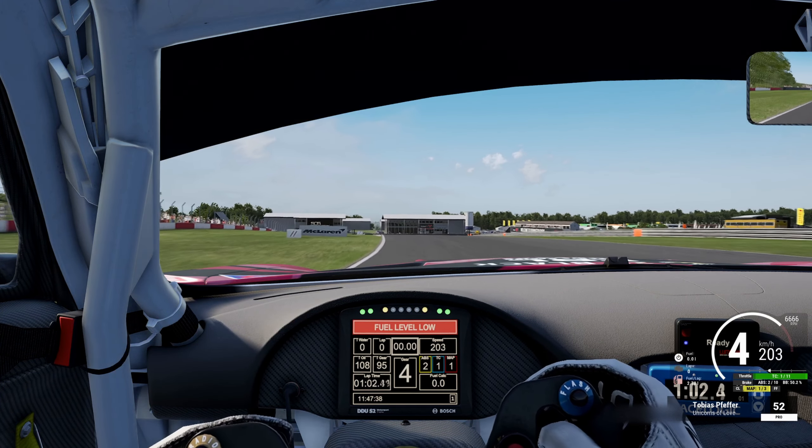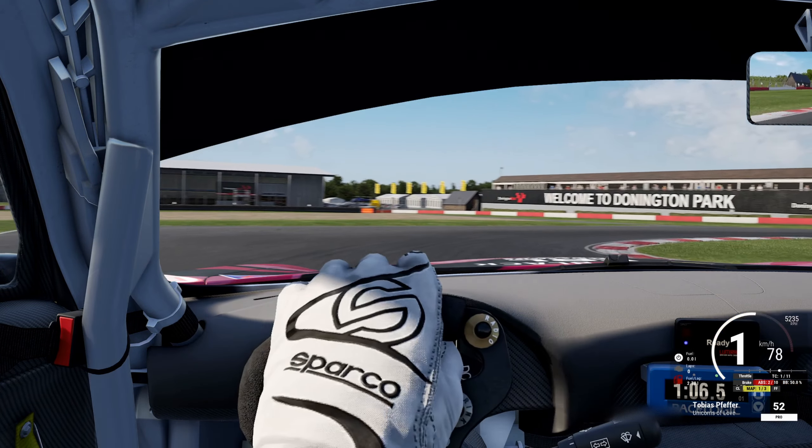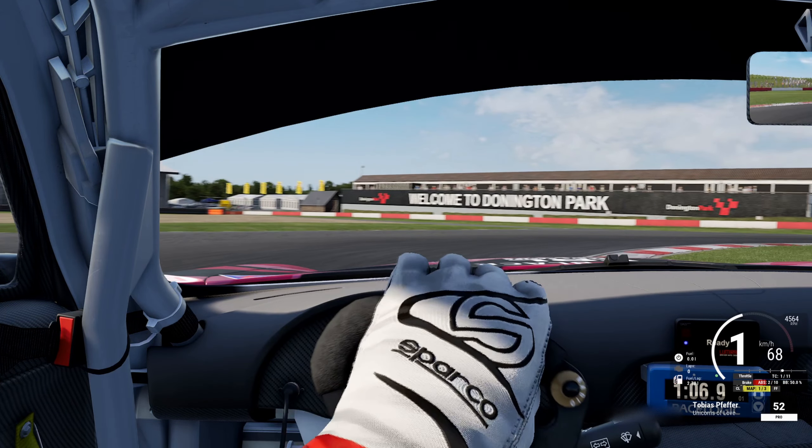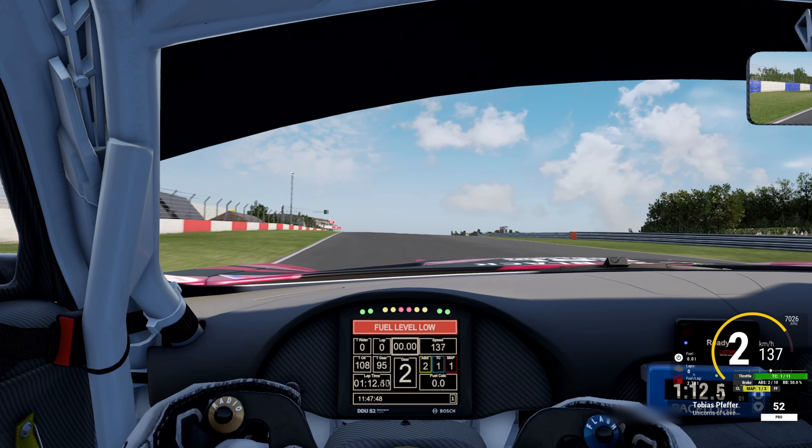Coming to turn 11 — start braking at the board on the left and don't use the curb on the outside as it's bumpy and will decrease your braking performance, so just stay on the track. Stay on the left side as long as possible and have a quite late apex. On the apex, downshift into first gear for engine braking and go onto the inside curb. Don't go over the grass. On the exit, upshift into second gear and carefully apply throttle so you don't have too much wheelspin.